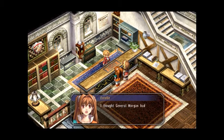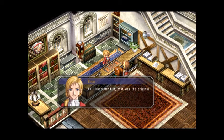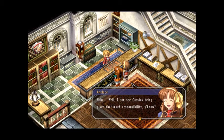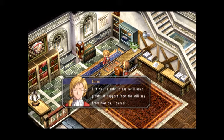What? He's head of the army now? I thought General Morgan had that position. As I understand it, that was the original idea, but Morgan himself opposed giving Cassius full reign. He seems to be entrusting the future of the army to your father, Estelle. The future — trusted to dad? Well, I guess I see Cassius being given that much responsibility. That's gonna mean we're down our S-rate hero, though. I think it's safe to say we'll have plenty of support from the military from now on.